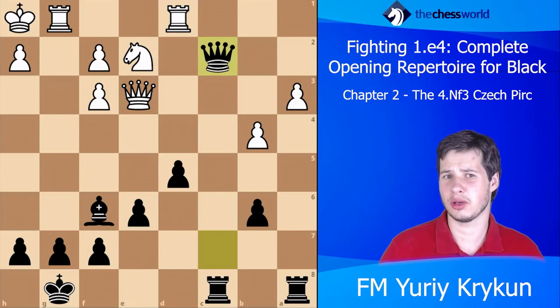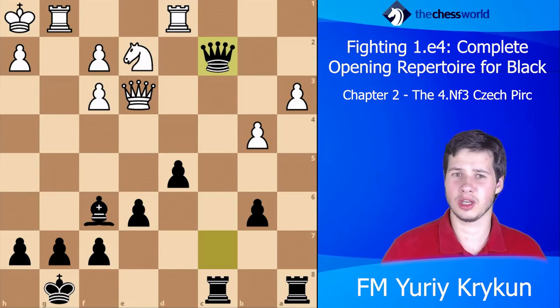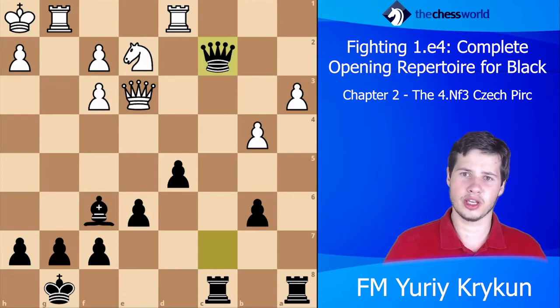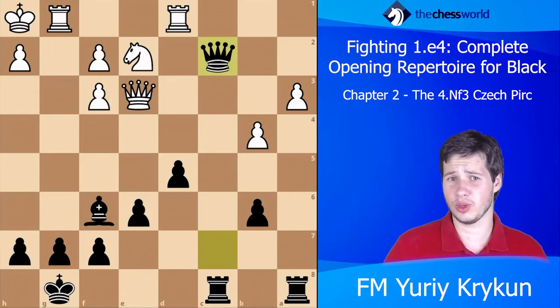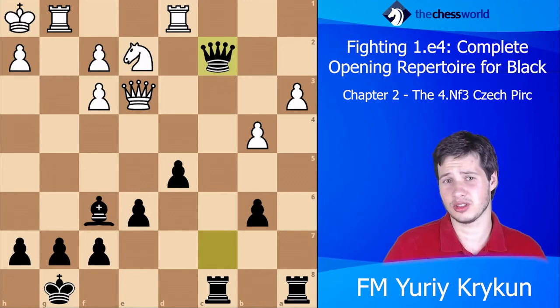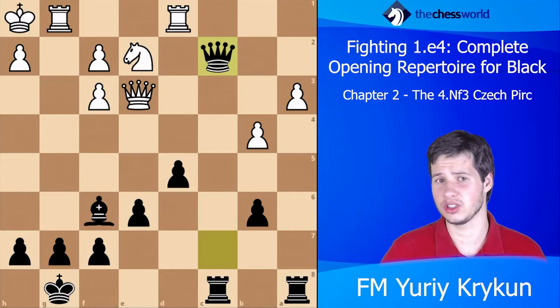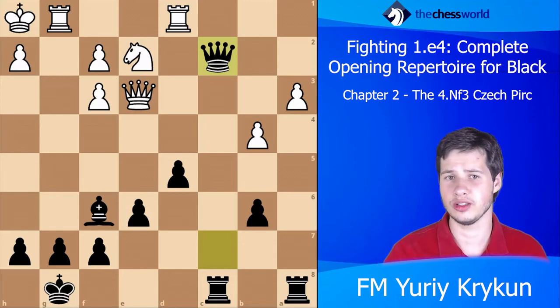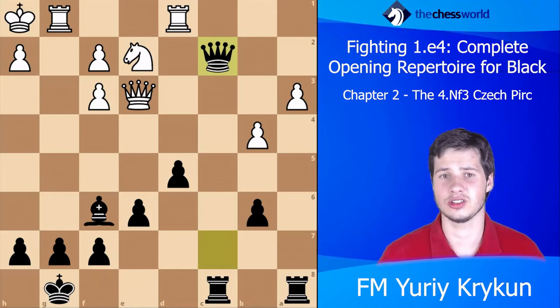I don't mean to make fun of the white player — I just want to say that knowing the rating of the white player, you would agree white could play much better. This was a very bad day for the white player. In fact, the white player here was rated over 2300 FIDE — a titled player — while Black was nearly 2700.